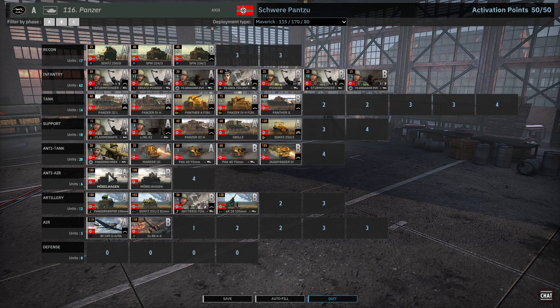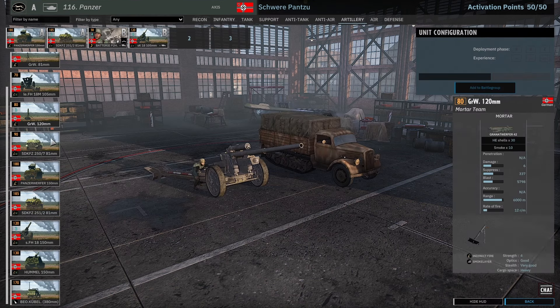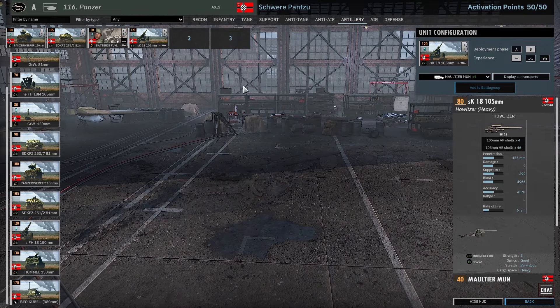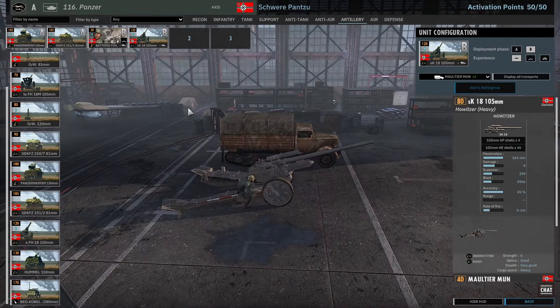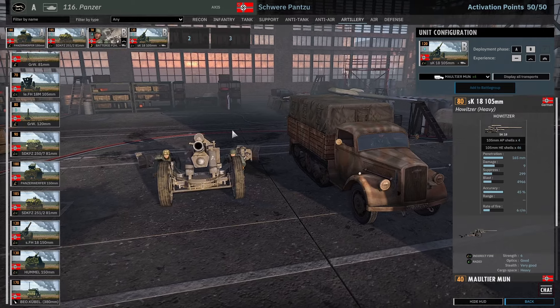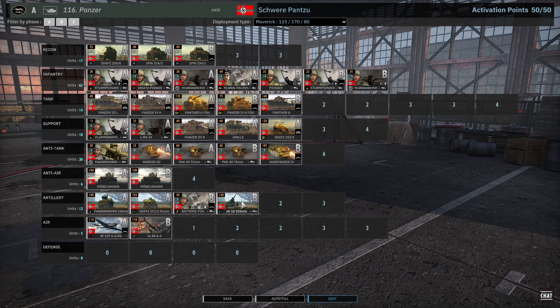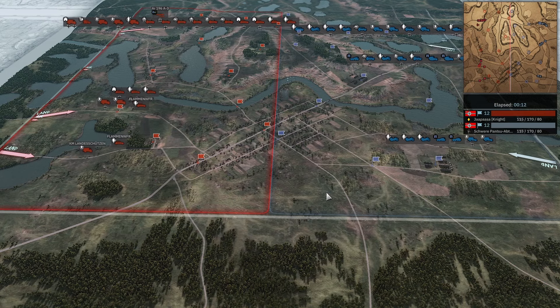Mobile Wagon all the way for the anti-air. Some Panzer Warf 150mm in A phase with the SKFZ 251, the half-track mortar, in A phase as well. Battery Führer and SK18 105mm. He didn't take the 150mm — I'm guessing he wants to use it as a counter-battery position, so he's got 4 of them and they are pretty precise. Then BF-109 G6R6 with the JU-88 A4. And the game has started.